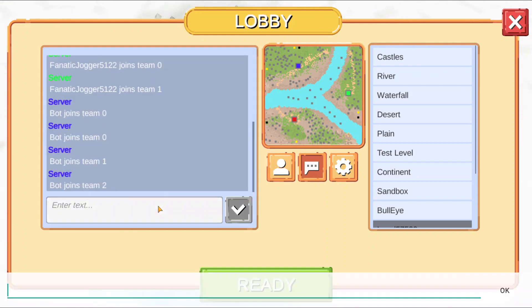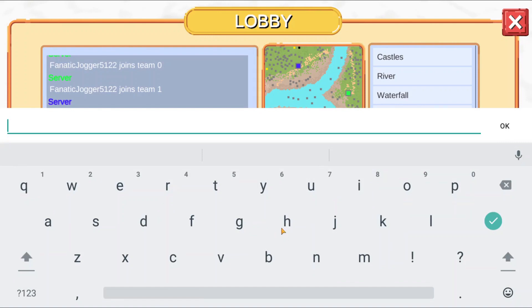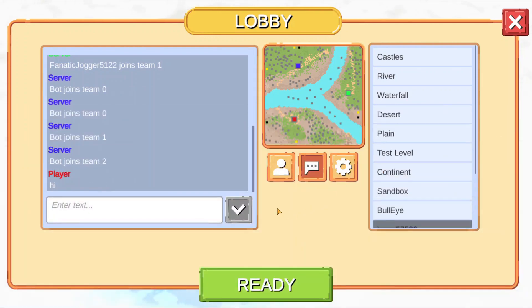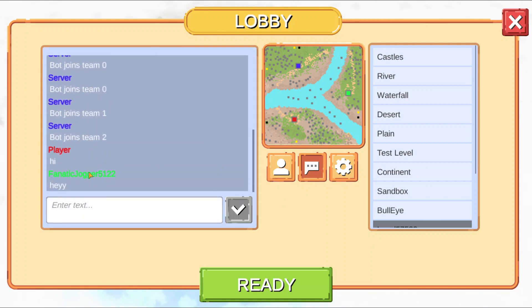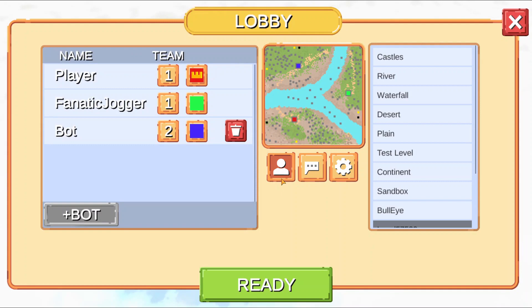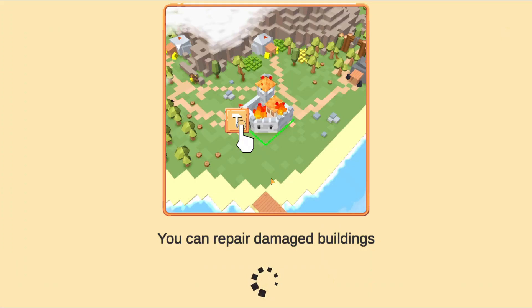Another feature we can check is the chat, so I'm just going to say hi, and on my phone I'm going to reply as well. As you can see, there's a red dot on the message icon and I can see my message from my phone that I sent to myself. To start the game, both players have to press the ready button. I'm the host on this PC, so I'm going to click ready on my phone — shown now as a green highlight — and press ready on my PC as well.